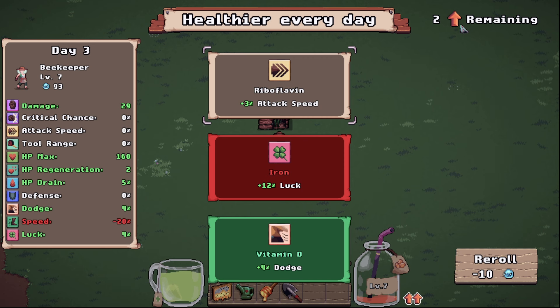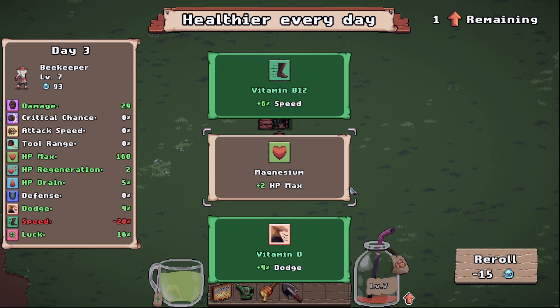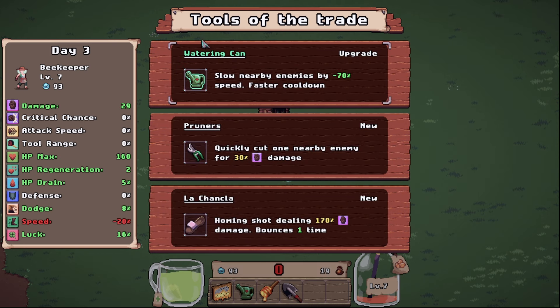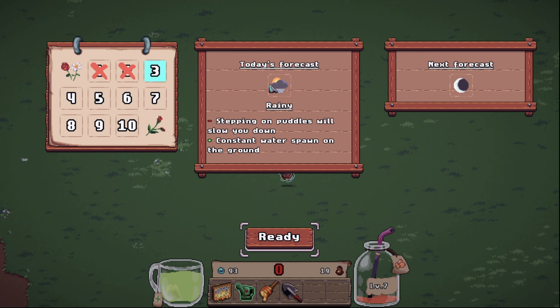For this run we actually leveled up two times through the vitamins. You can actually hear now in the background that it's going to be a rainy day. We have dodge and we have luck — I'm really interested in the luck. I don't really want the movement speed, but I want the dodge, so we're gonna select that. We have the watering can which I'd like to upgrade because I like the slow effect on enemies — we are already slow so we're gonna need that.